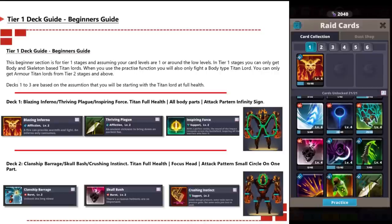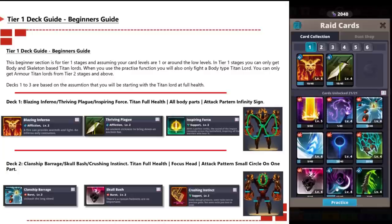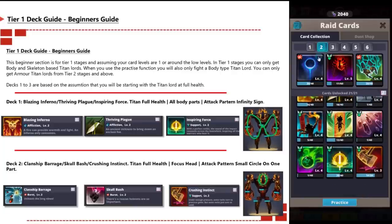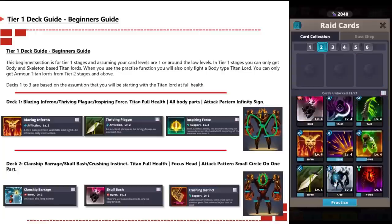When you use the practice function on your card icon, you also get to fight body titan lord types only. You can only get armor titan lord types from tier two stages and above. Decks one, two, and three are based on the assumption you're starting the fight with the titan lord at full health. For deck one, you want Blazing Inferno, Thriving Plague, Inspiration Force, attacking all body parts in an infinity sign or figure-eight pattern, as shown in the picture on the right.